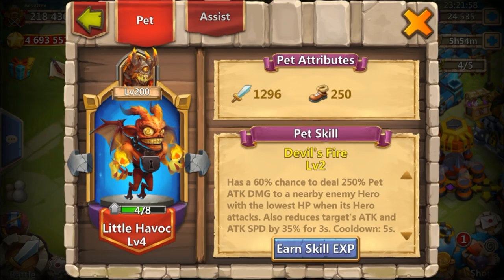On a side note, Little Havoc at lower levels makes a huge difference. Playing my free-to-play account, I can see these pets really impacting the game even early on — Little Havoc sometimes does more damage than a level 60 legendary hero. Imagine when people start getting Little Havoc to level 20 or 30; that's when pets are really going to play a major role going forward.